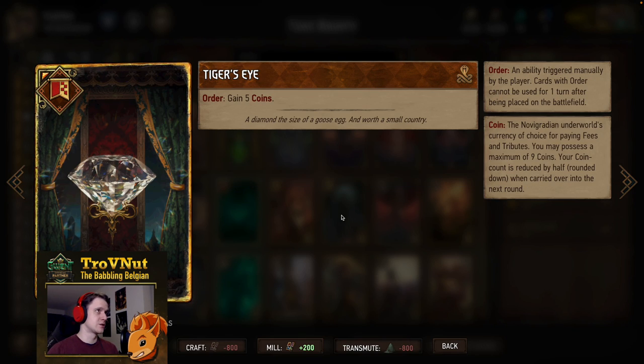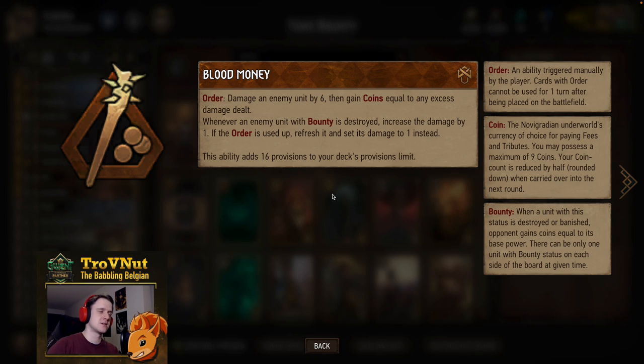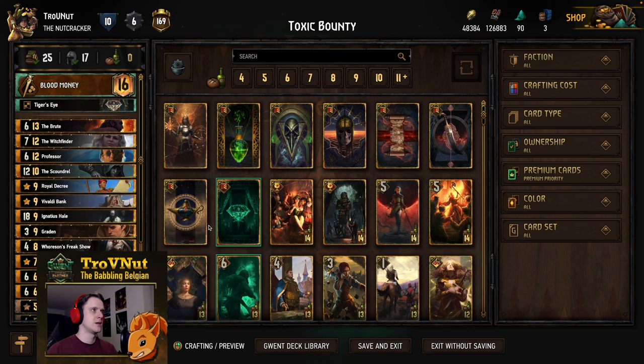Our stratagem in Syndicate is always going to be Tiger's Eye — five coins in the bank. Our leader ability is the new Blood Money, which also got a rework: on order you damage an enemy unit by six, then gain coins equal to any excess damage dealt. Whenever an enemy unit with bounty is destroyed, the damage increases by one — so every bounty kill, including the Scapegoats, will increase that damage. If you use the order you can refresh it and set its damage back to one, and every time you use this ability you get the order back as well.